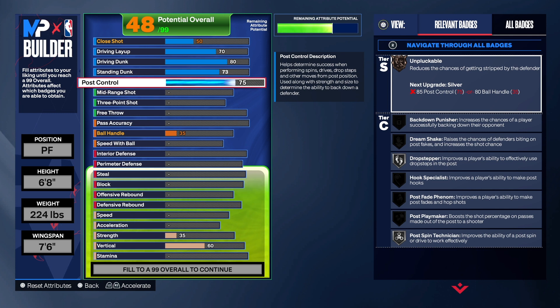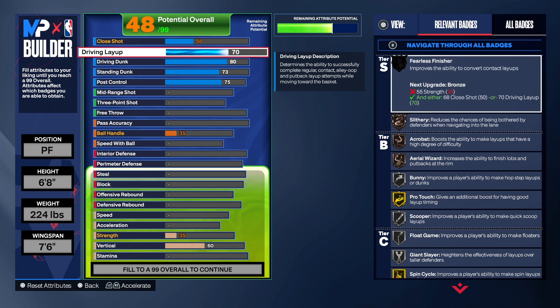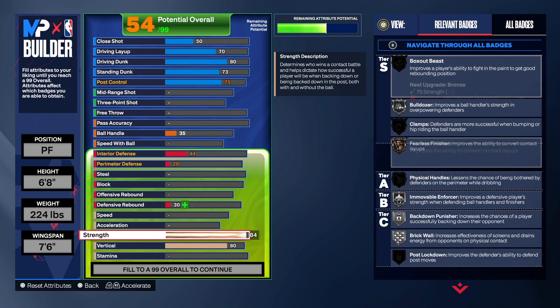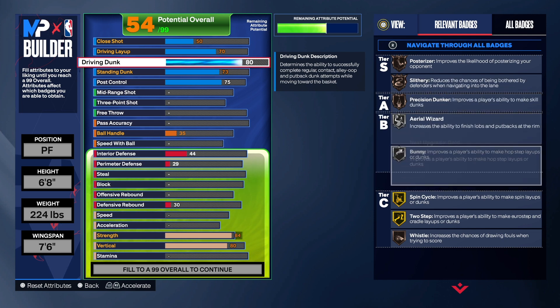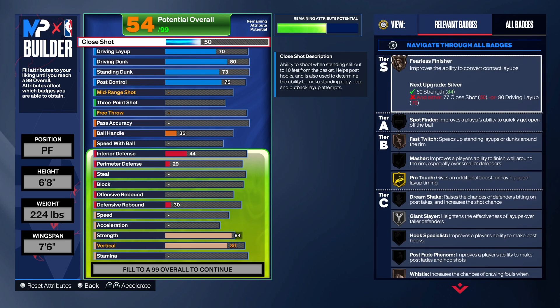For fearless finisher we need the strength, so I'm going to take that up to 84. We do have great strength on this build. We're going to take the vertical up as well, and as you can see we get posterizer, slithery, precision dunker, area wizard, bunny, spin cycle, and two steps. We get a lot of good finishing badges on this build — you can go down in the paint and make some noise down there.